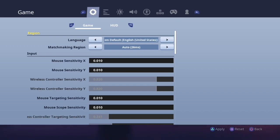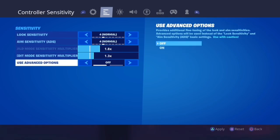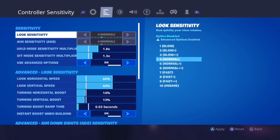Now going into the new controller sensitivity tab, go straight down to use advanced options and turn that on.